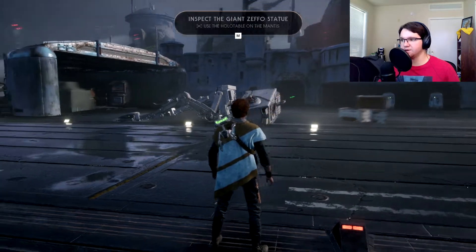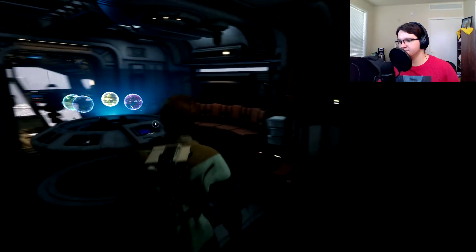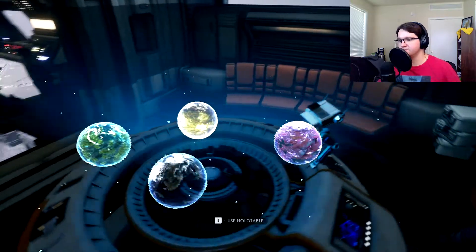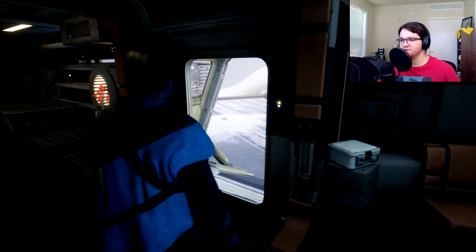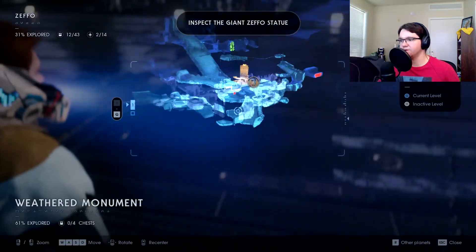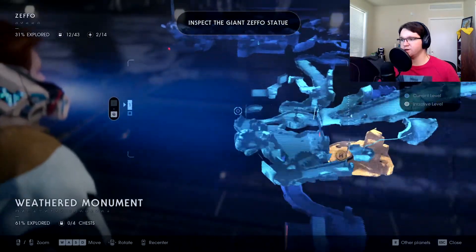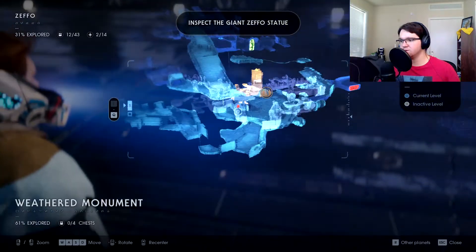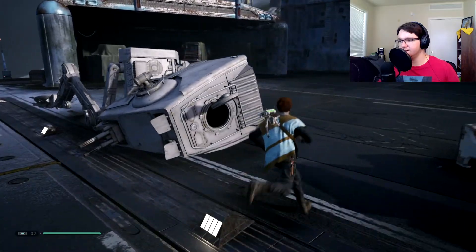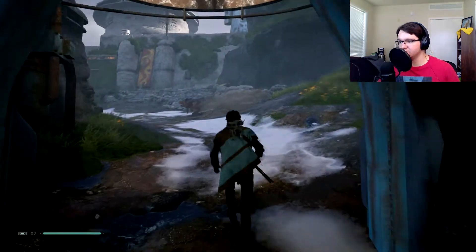New objective added: inspect the giant Zeffo statue. We're back on Zeffo and heading through the map. I notice my AT-ST from a previous fight is still here — the Empire hasn't messed with that yet. Good thing I unlocked a couple of shortcuts to help navigate faster.